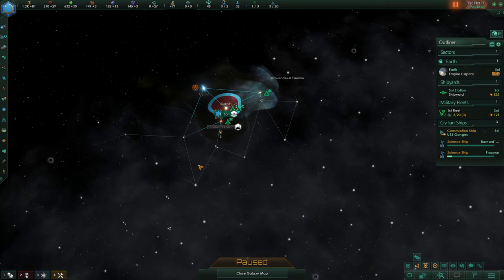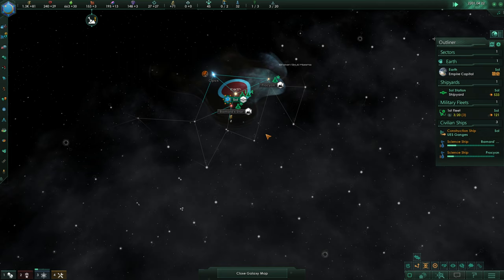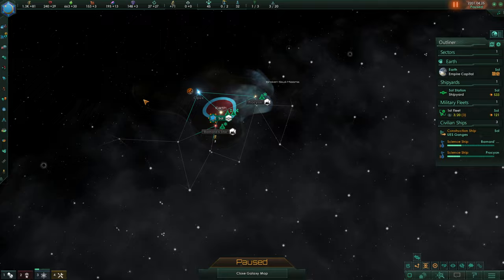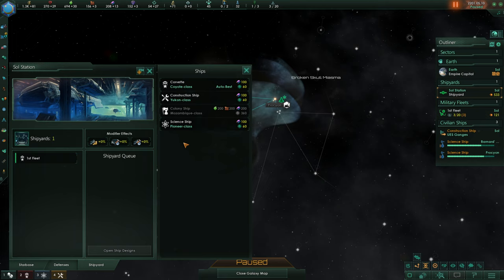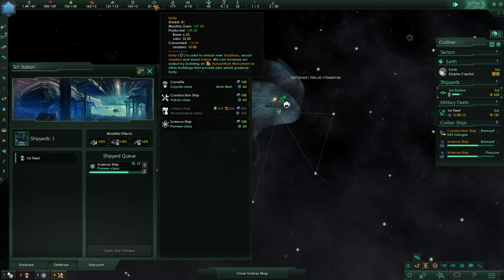Hello everybody and welcome back to Stellaris, where we are currently not very far into this. Let's go ahead and tick forward on fast speed for the moment, and we'll just continue to do a little bit of surveying here. We're moving out into Barnard's Star. We should probably start grabbing ourselves a third science ship, so let's hop into our shipyard and grab a third Pioneer class science ship. We're going to get ourselves another scientist once we can.